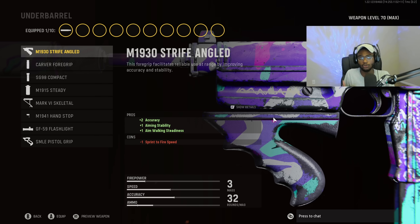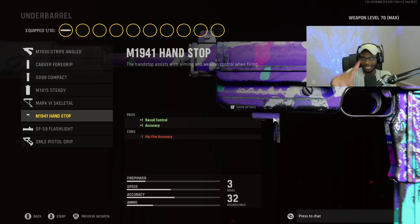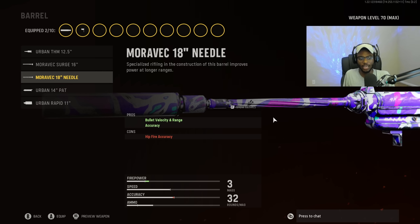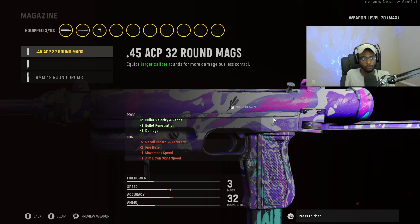For the underbarrel, this is a no ifs, ands, or buts situation — we are going to put on the M1941 Handstop for recoil control and accuracy. This weapon is going to be deadly accurate at longer ranges and pack a ridiculous punch while also being good at close ranges. For the barrel, we are going to run the Moravec 8-10 inch Needle for bullet velocity, range, and accuracy. Just a great attachment strengthening the RA-225's long range capabilities. For the magazine, we are going to put on the .45 ACP round — the damage rounds for this SMG, giving us a faster time to kill.